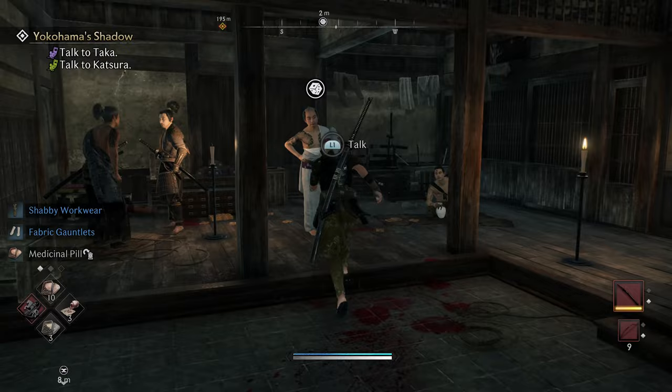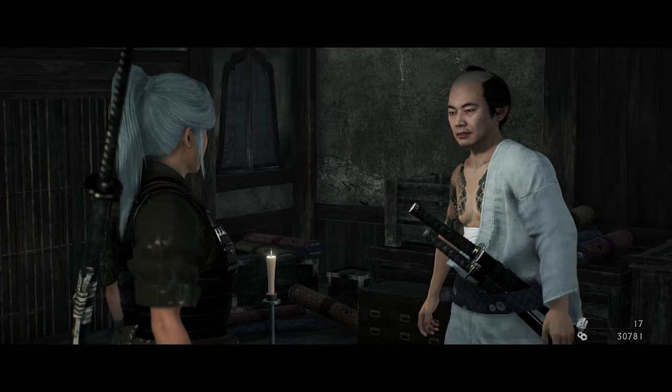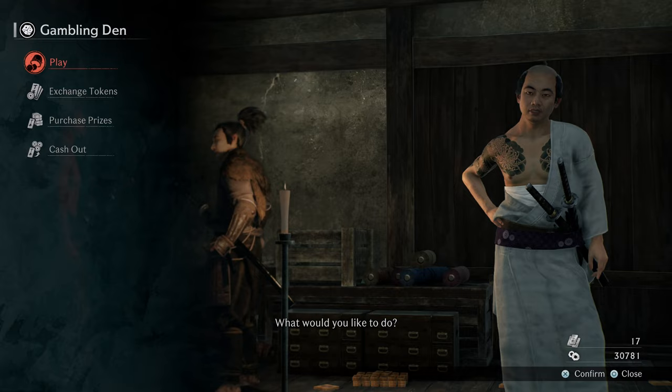It's up to you whether you want to pay the silver to bribe your way back in or just persuade. We're going to keep the silver and persuade our way back in. Let's just say I did it three more times — so our total is now four.